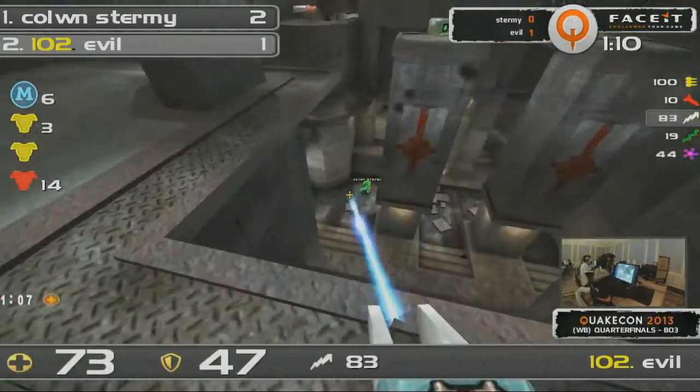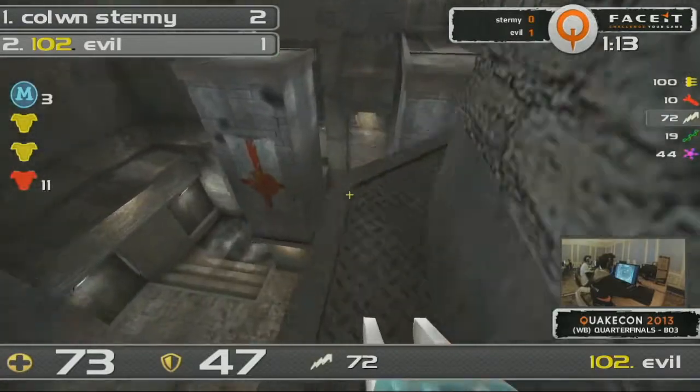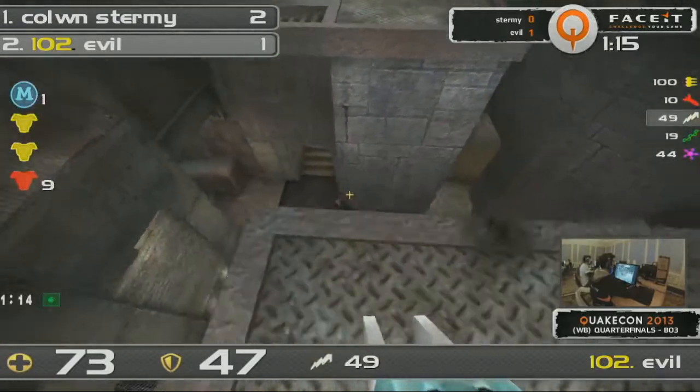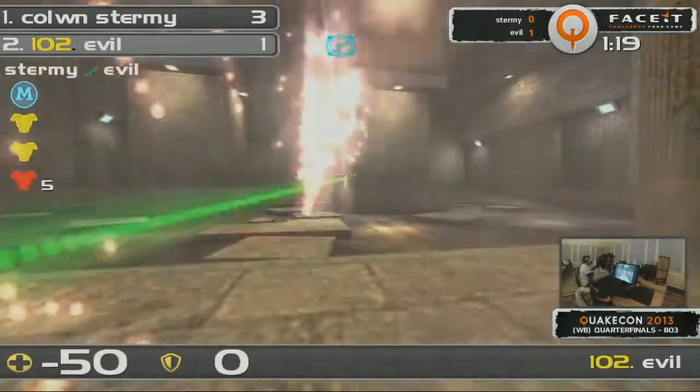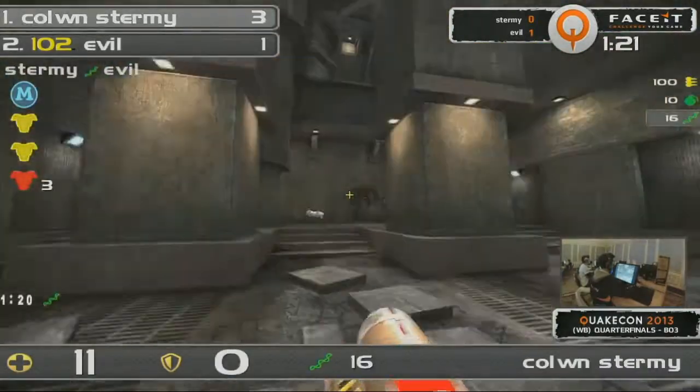And there's Sturmey with a quick roll out of the Teleporter. Evil's got to be careful — Sturmey is no joke with that weapon. But here he comes with the LG, the vertical LG. We've seen him be amazing with it today. And a great little rail there, and Sturmey finishes it off. Brilliant stuff there.